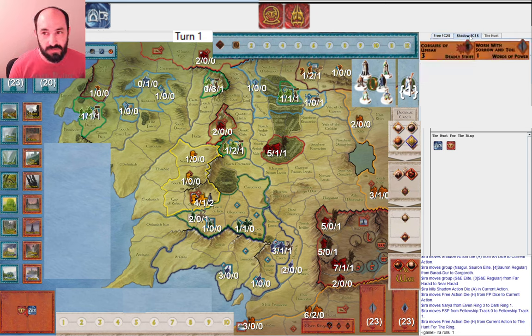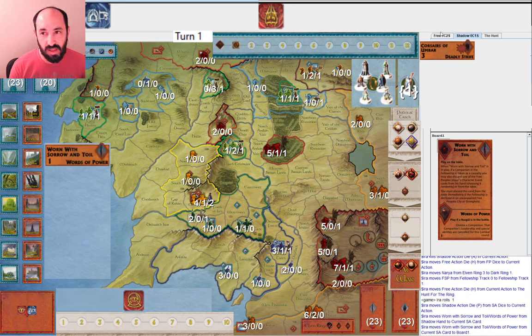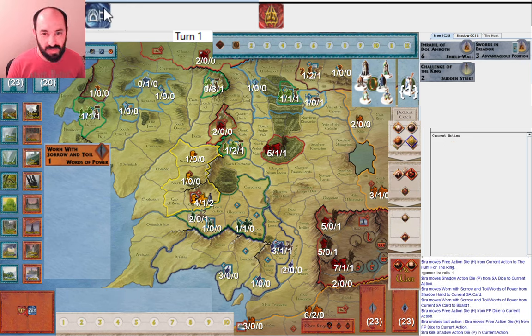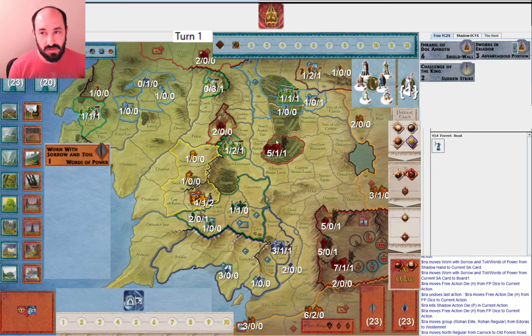Now Shadow is like: great, that was my plan — I will play Worn with Sorrow and Toil here. With this army movement for Free Peoples, I think I would probably just go to Westemnet. It's nice to wait until you get the Red Arrow or Theoden so you can get a more efficient movement from Edoras into Westemnet, but I'm not that likely to roll army musters. I think I'd rather get into position like this. I'll hold on to Imrahil of Dol Amroth depending on whether Corsairs of Umbar are coming.